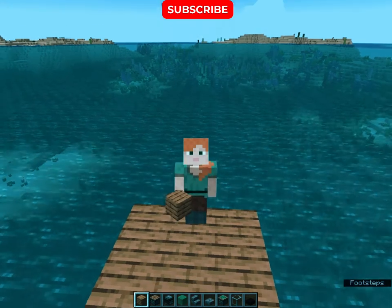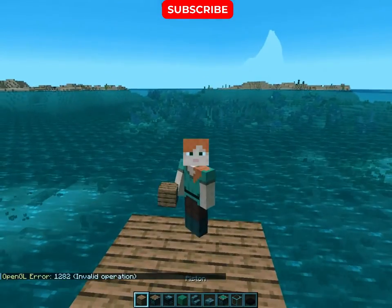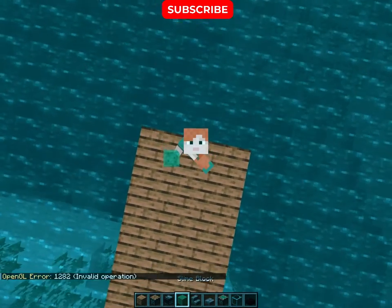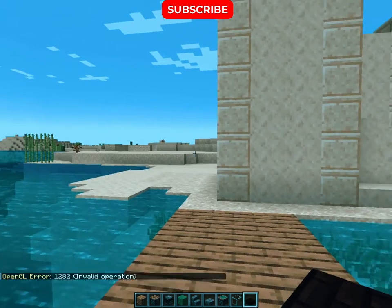Hey guys, I am back. Today we are going to build a working boat in Minecraft with the help of these items: planks, pistons, observer, slime blocks, stairs, slabs, sticky piston, glass, and slabs. Don't forget to give a like to this working boat.